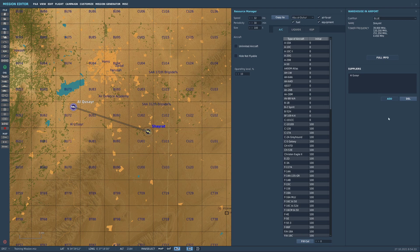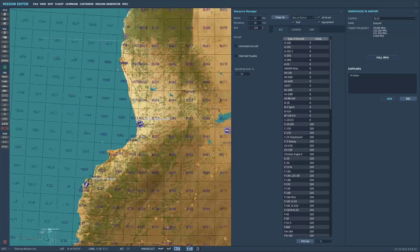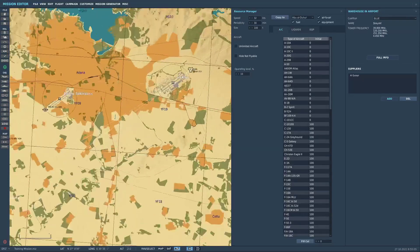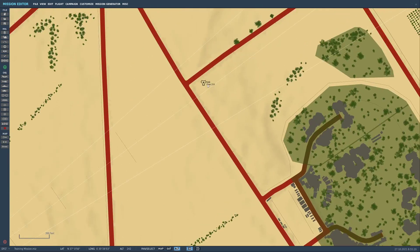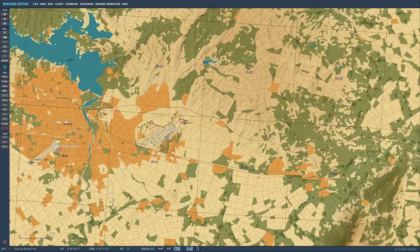Obviously, up here you've got the tower frequencies — all different frequencies, backups, and they should also have guard frequency. If your airport is TACAN capable, let's find one — here we are. If you have a TACAN-capable airbase, you can click on the name. You've got the tower stuff, and then at the end here you've got the TACAN tower info. It tells you channel 21 X-Ray is the inbound for Incirlik.